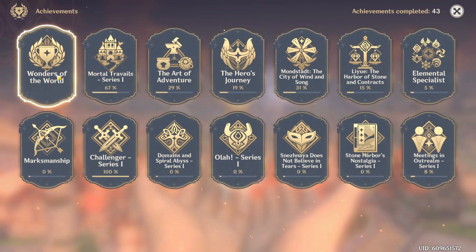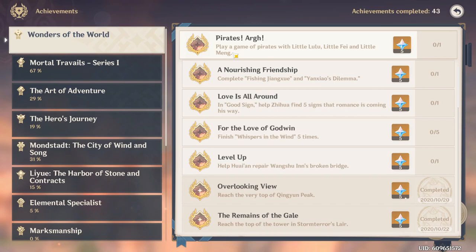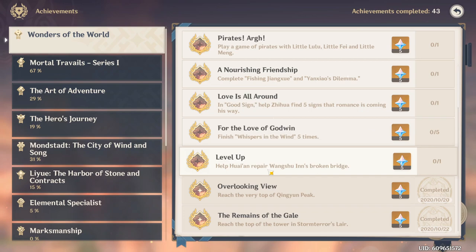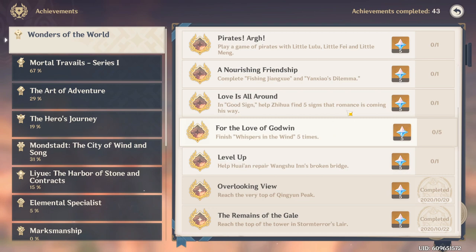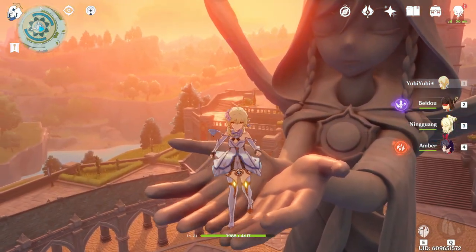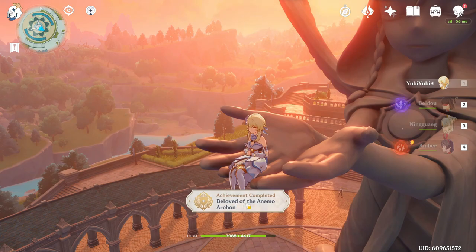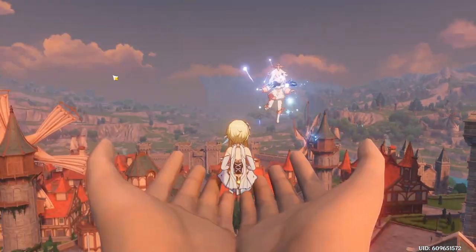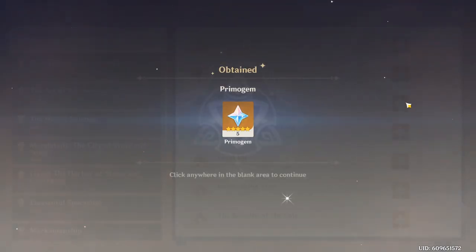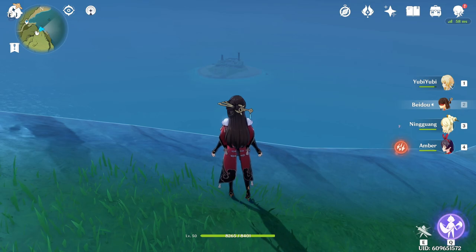Hidden achievements can only be found in the Wonders of the World section. If you look in there, there's no achievement that says 'sit on the statue's hand' — it lists things like 'play a game with little Lulu' or 'complete a fishing quest.' But when I do sit on the statue's hand, I get the achievement 'Beloved of the Animal Archon,' which rewards free Primogems and says to take a seat in the hands of the god statue in Mondstadt.